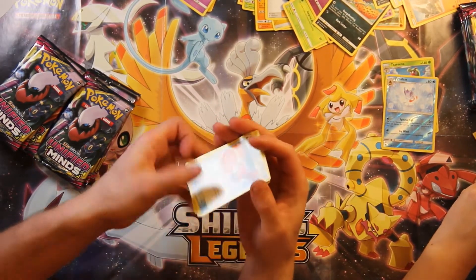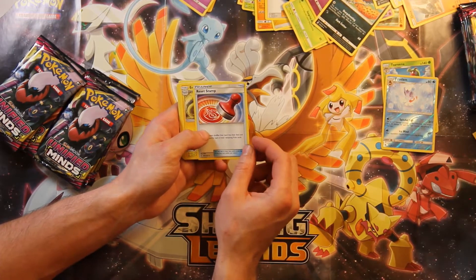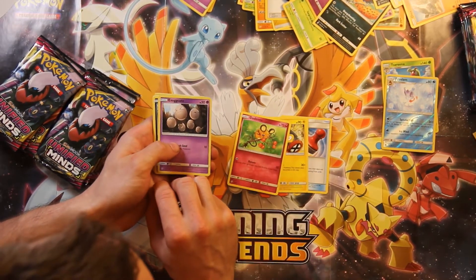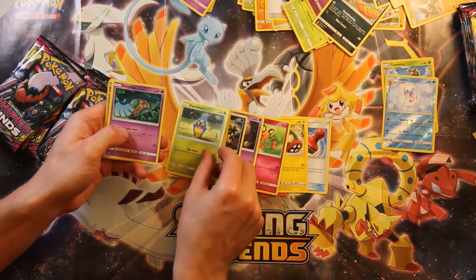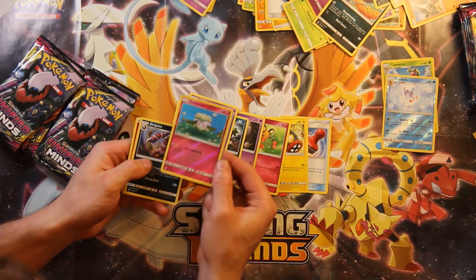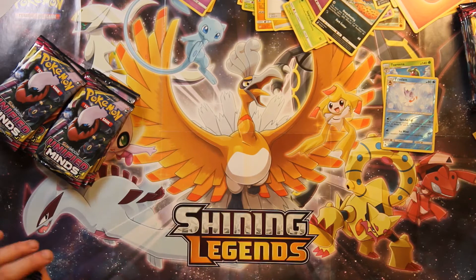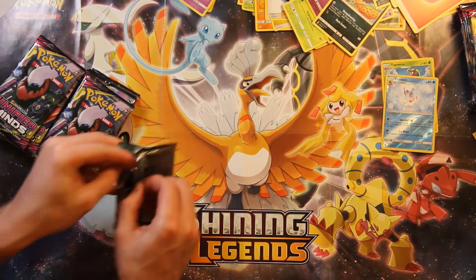Alright, that's three. We got a Reset Stamp — that looks a bit like the pieces from Sorry if you've ever played that game. There's an Exeggcute — I like that it looks like it's eating a cherry. A Grimer, a Hoothoot, a Karrablast, a Honedge — there's another person in our campaign who has one of those. Our Reverse Holo is a Cottonee — it's one of the knit variants. And I'm also getting a Drapion as my rare, and Fire Energy. You're still way ahead of me on Holo Rares, Kat.